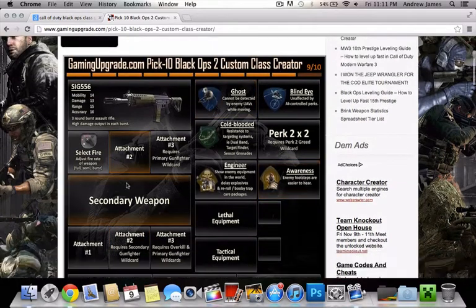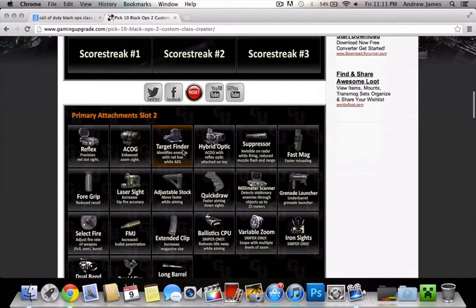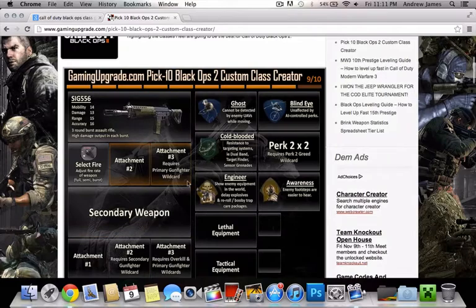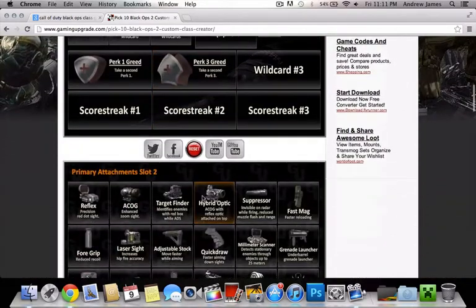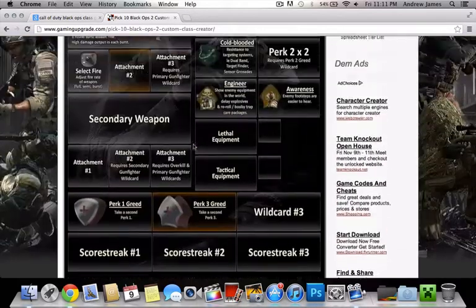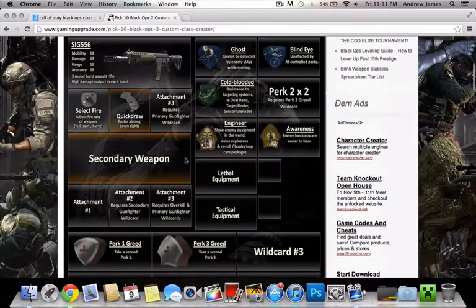So we have one more attachment here, we can basically put on whatever. If you notice here though, I saw that it detects stationary enemies through objects up to 25 meters. To be honest, I don't really think there's going to be many people staying in a corner, now that they know there's going to be so many more attachments and stuff for them to get caught by. So we're just going to go with the Quick Draw — I always used to use that back in MW3, that was pretty good.